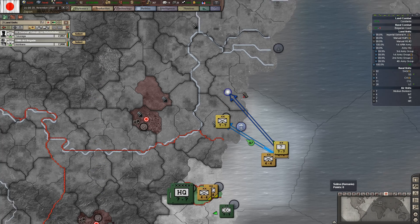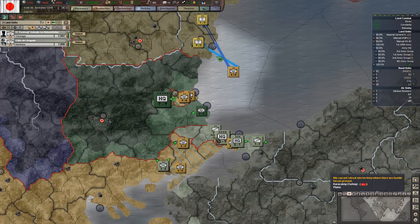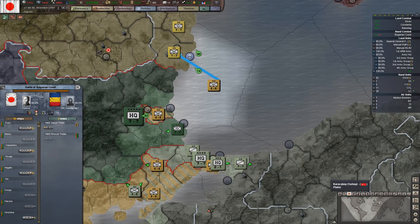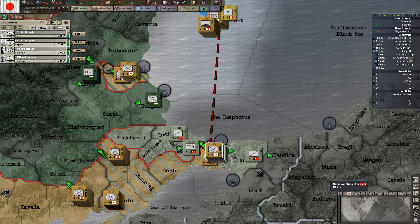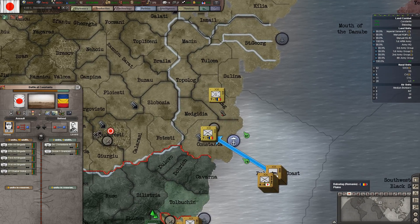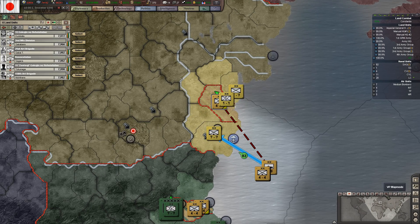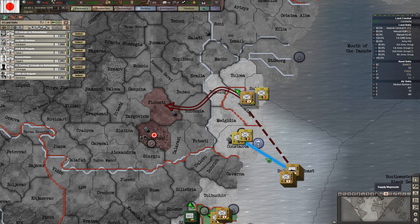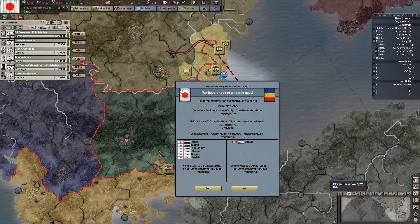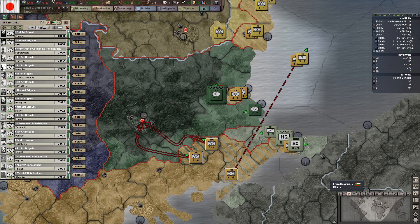I must be sleeping. Turkey will wait a bit. We are opposing both landings, that's cool. Need to cross a river. Probably have enough supplies to make it to their capital. The Bulgarian army was destroyed in North Africa, so this should be easy. There we go.